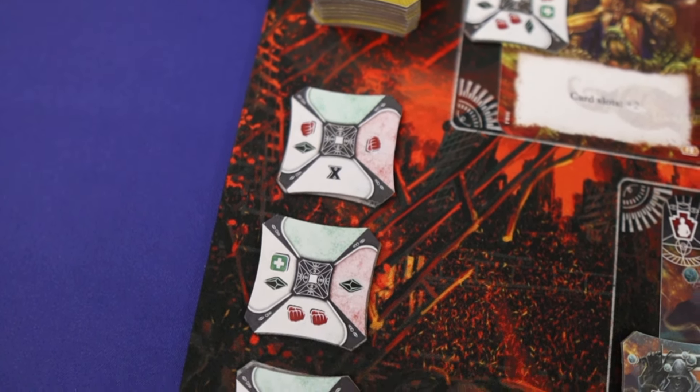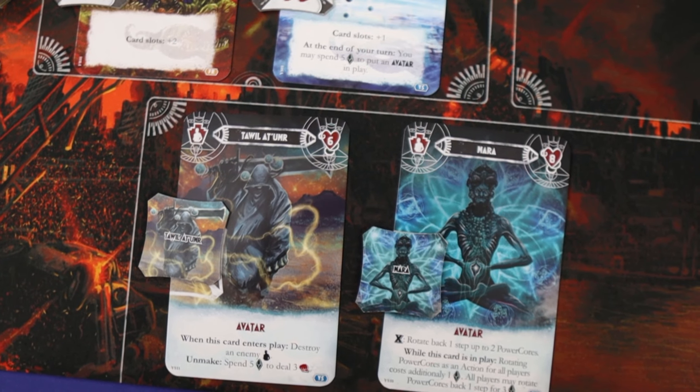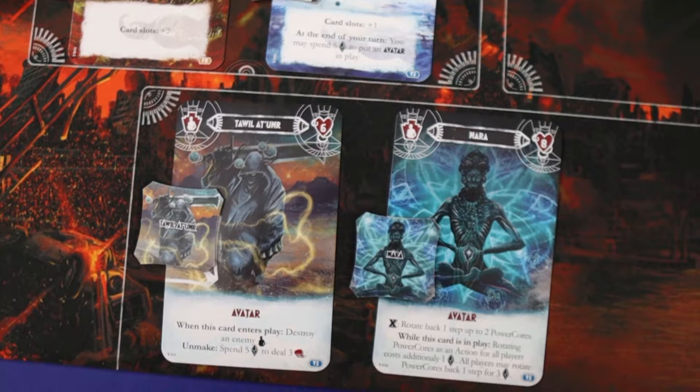There are eight base characters in this base game, which you can mix two of to form your deck. Each player starts with some characters ready to fight for you, which forms your total health, powers, and play card limit, and some avatars below that need to be brought to life.